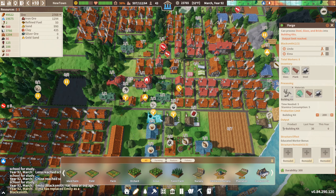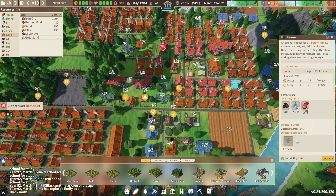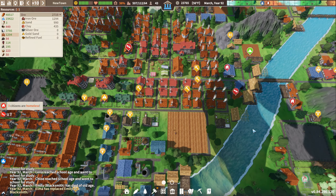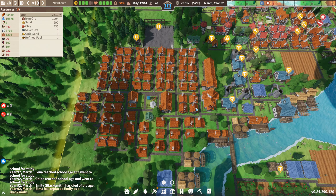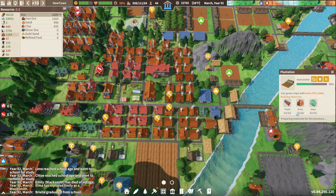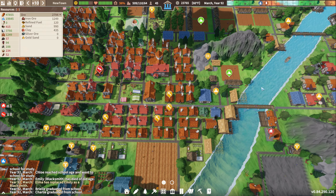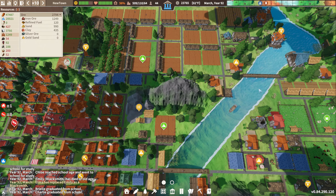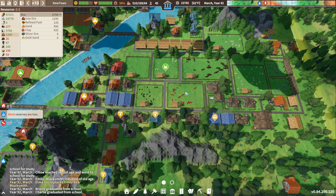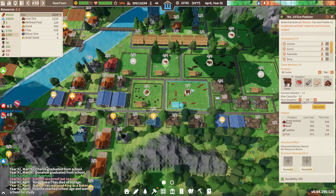Alright, let's do — we got building kits coming along. Let's just keep upgrading these houses. I think we have a decent amount of bricks, maybe not plenty, but a decent amount. I want to upgrade this whole area here. We're going to run out of bricks building all these houses.